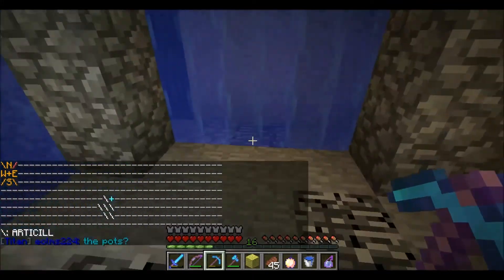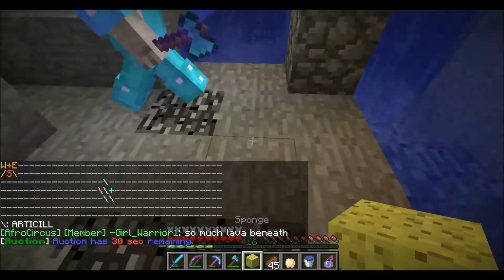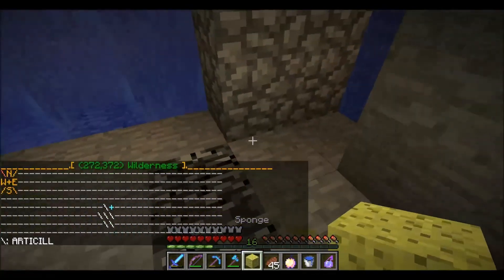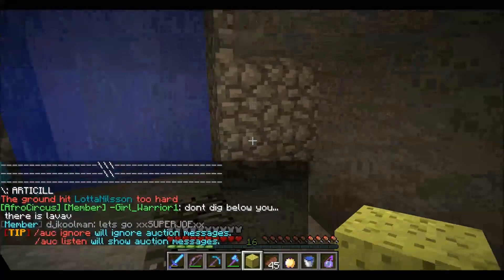Always, always make sure that you build your defenses — your water defenses — at least two spaces from the edge of claimed land, because otherwise that water gets sucked up and it doesn't mean anything. And then the cobble gets destroyed just like this. So thanks everybody for hanging out, this is just a super quick Minecraft video. I'll see you later, bye.